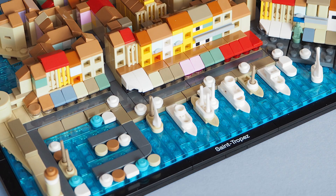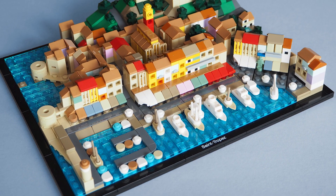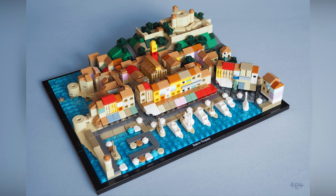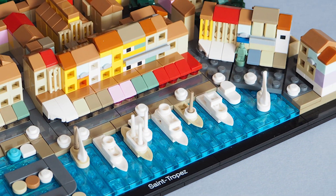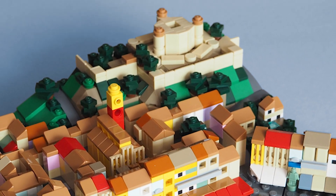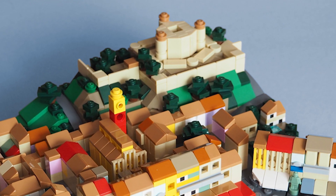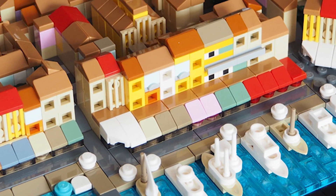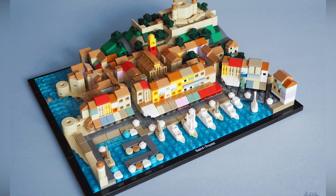Let's change gears completely. This is Saint Tropez from Philo Showen — a wonderful micro-scale harbor and city build. I hadn't googled it at first, but guessed it could be a Mediterranean city. I was right: it's a coastal town south of Nice in the south of France. I like the pastel colors of the buildings along the waterfront, and it's a wonderful scene with the hill rising in the back with what looks like an old fort overlooking the harbor. It's an absolutely excellent micro-build overall.